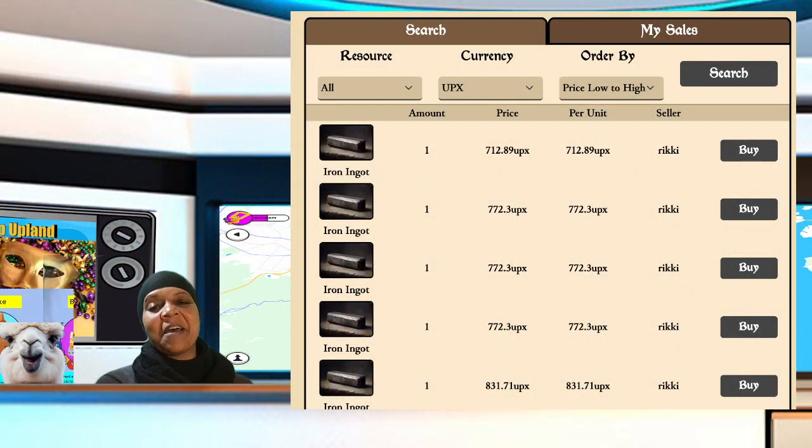This is a snapshot of the market in Arlington, and I'm showing you on the epic side the iron ingot. It's like 712 UPX — that's the cheapest people are selling for — but over in LA where there are more people selling, it's probably going for around 360 UPX per unit. So there's like a 400 UPX difference between the prices, but it's different markets.